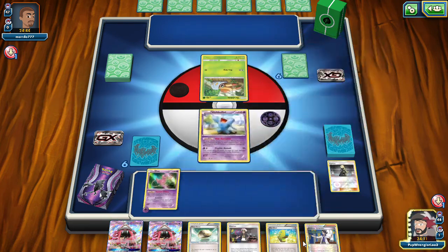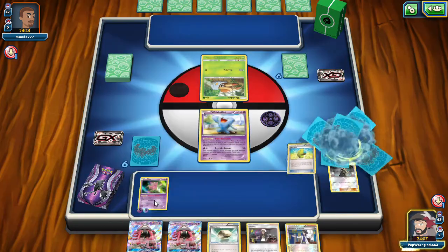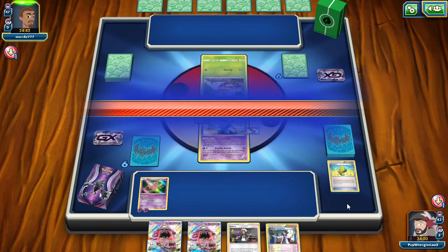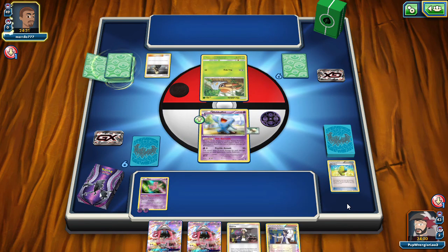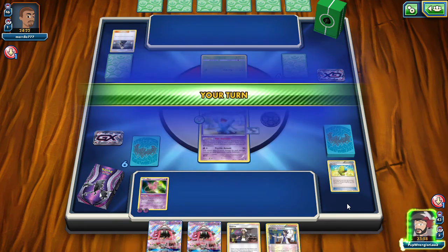We're going to retreat into Wobbuffet here, get another energy onto Mew, and Float Stone the Wobbuffet. There's nothing else I can really do. Not the perfect start, but not a terrible start. They can't really do much except for Tapu Lele's here with the Bide Barnacle. And they just pass.